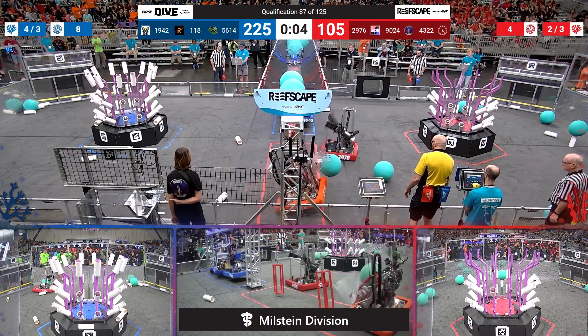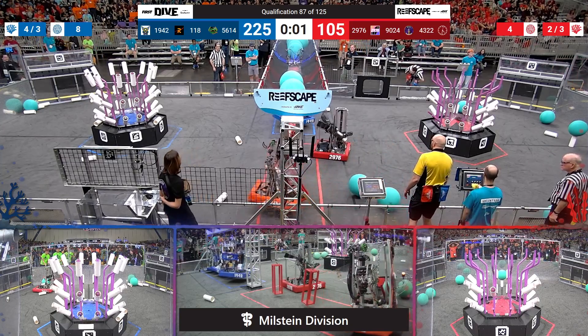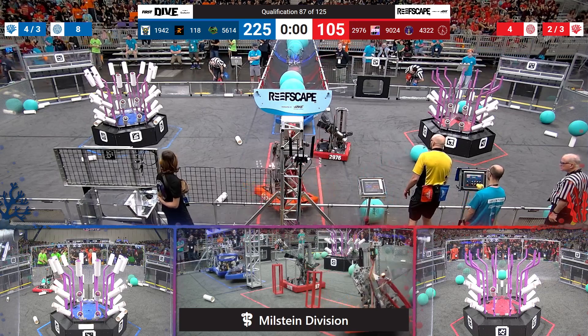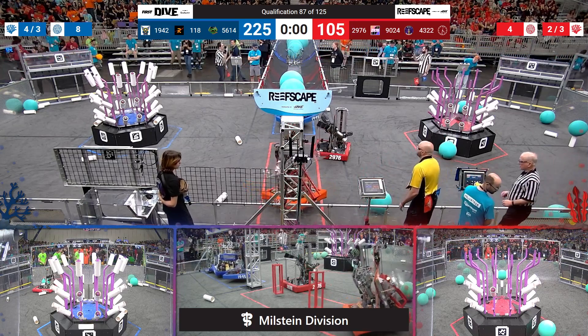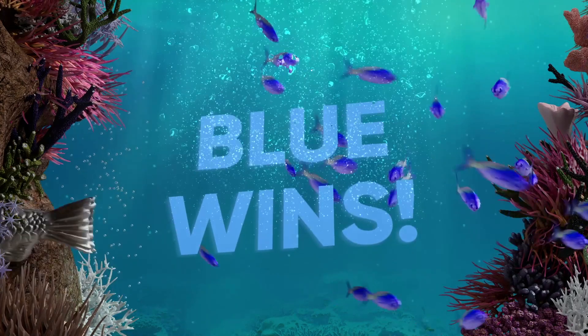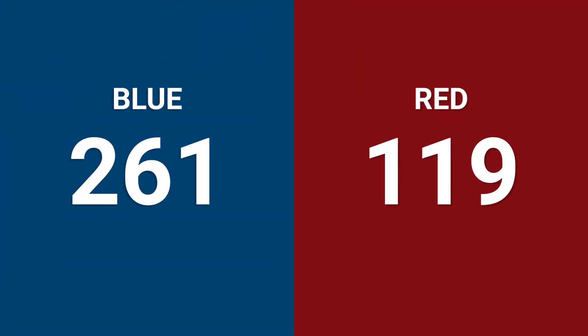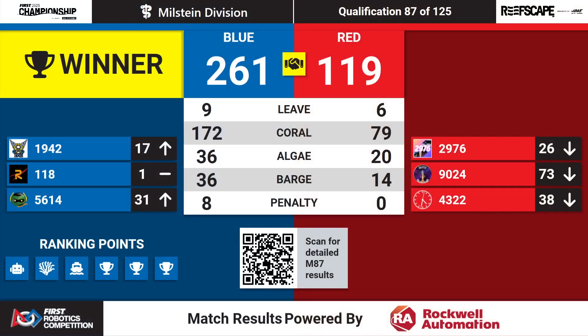See if Sycamore can get off the ground — they do. Triple hang by our Blue Alliance as time expires on match number 87. It's going to be the Blue Alliance winning this one. Final score: 261-119. Blue Alliance getting all six ranking points possible out of match number 87.